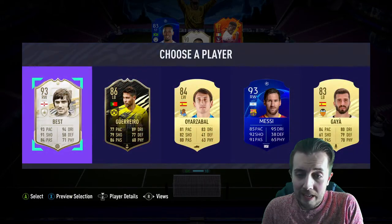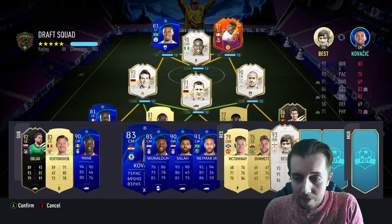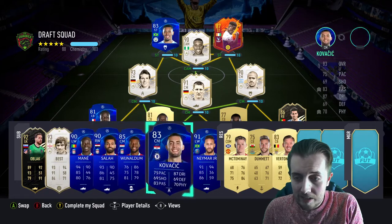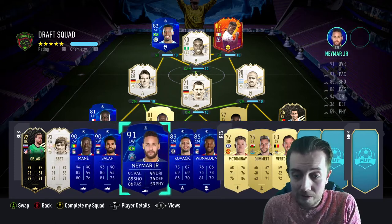George Best has popped again and doesn't work in our starting lineup but he is gonna work on the bench. We've now got pretty much Mane, Salah and George Best. How many more right wingers do you need? And also Neymar — good lord.